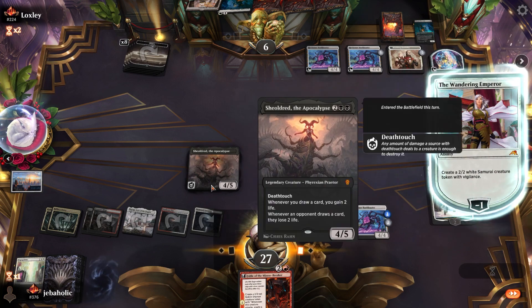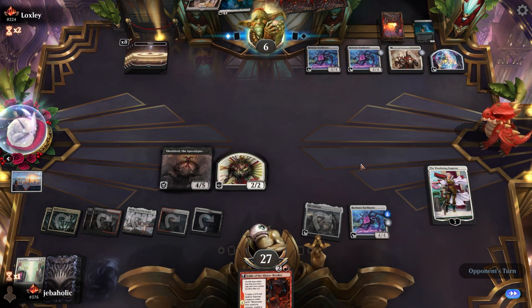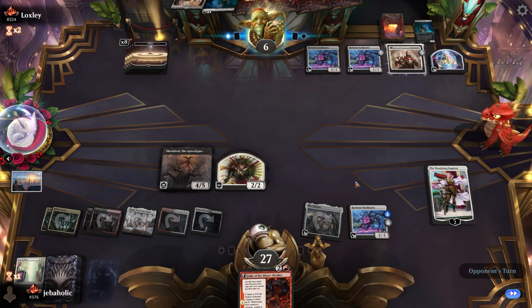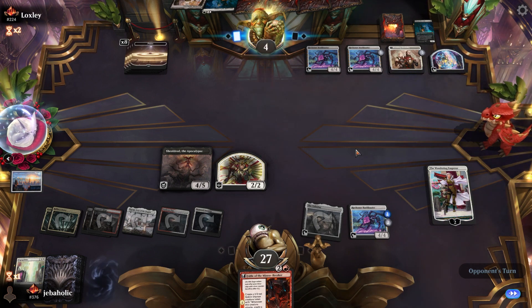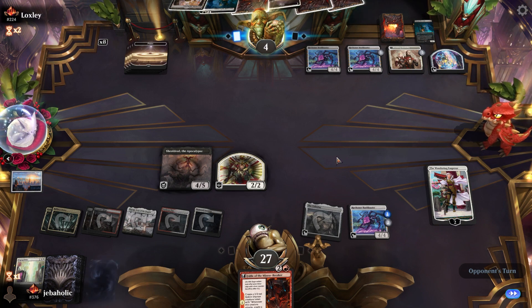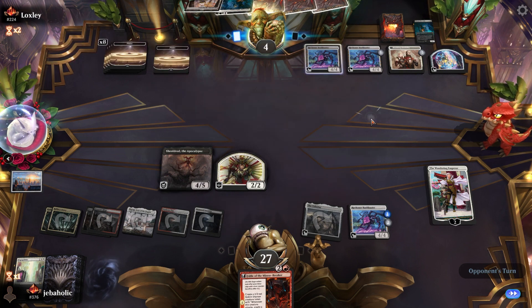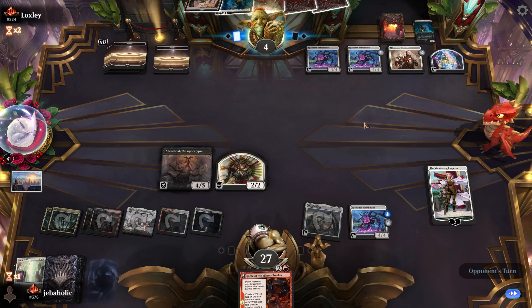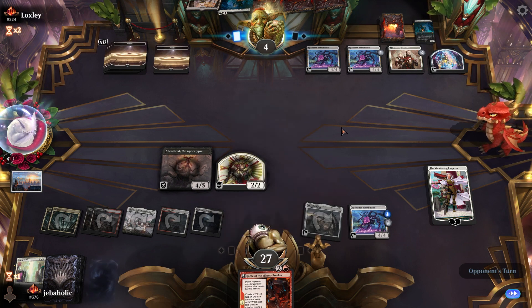If he doesn't have an answer to this, then this can just end the game. It sets up a draw for Invoke Despair as well — he'll have a creature and an enchantment, so we could do at least two more with that. This does put a lot of pressure on him to have something for it. If he just jams this and we don't draw anything, we could be in a bit of trouble.